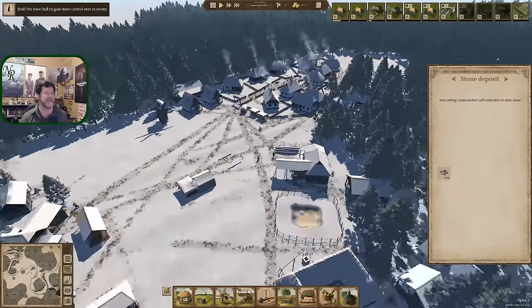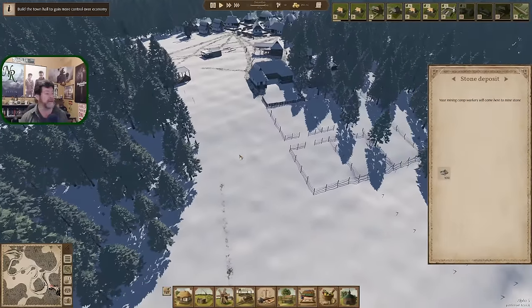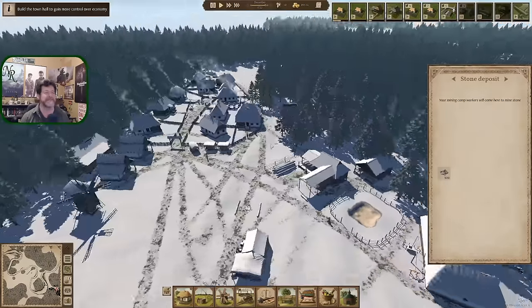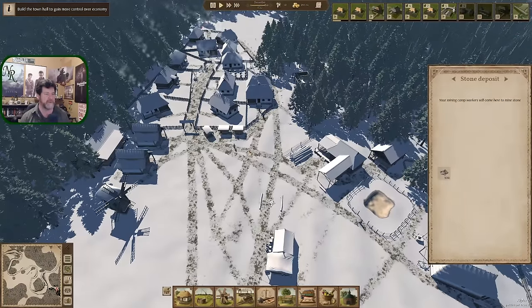We want to find things we can sell to stay balanced so we can buy stone from the traders. Charcoal is the way to go as an early, easy trading commodity. So we will get that going.